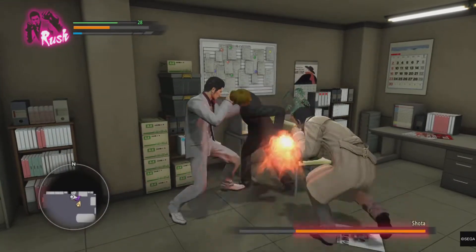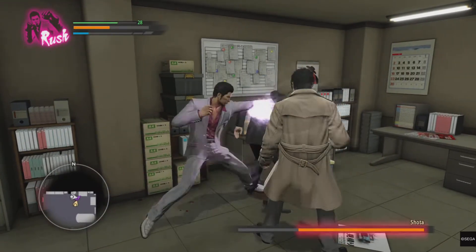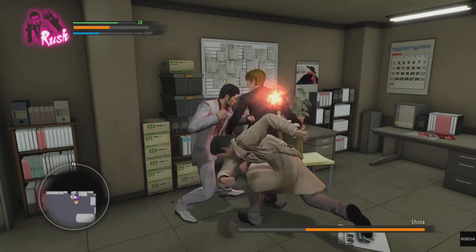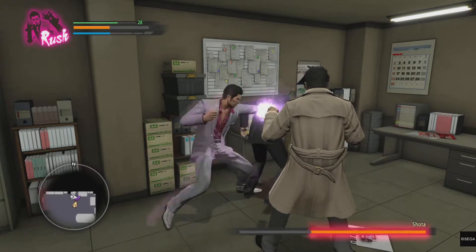For this encounter, why couldn't they make the room bigger? Why couldn't they make it where you're by yourself? Why couldn't they put in fewer enemies? Why couldn't they just remove the hyper armor from Shoda? This guy can get hyper armor even when you're hitting his back!